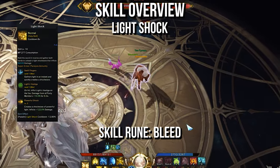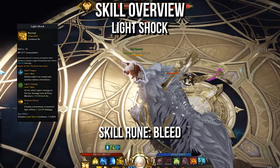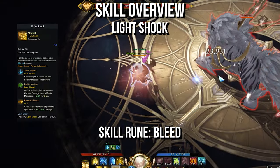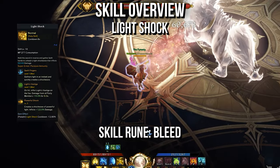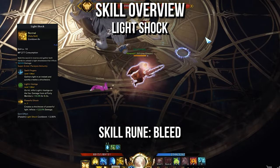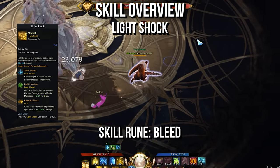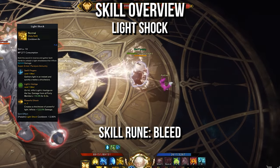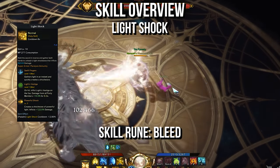Next we have Light Shock. This short cooldown ranged ability puts the Light's Vestige debuff on the target. The short cooldown on top of stacking Swiftness allows you to have 100% uptime on the debuff. Light's Vestige increases the damage dealt to the target by 10%, and having at least one source of this debuff in your build is mandatory. You'll be picking up Swift Fingers, Light's Vestige, and Powerful Shock in your skill tree, and for your skill rune, you'll use Bleed.